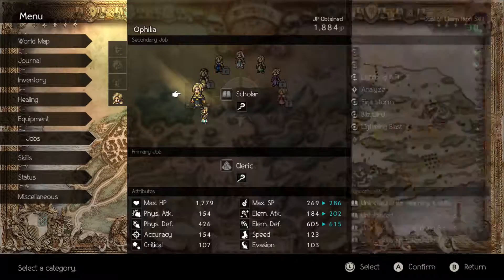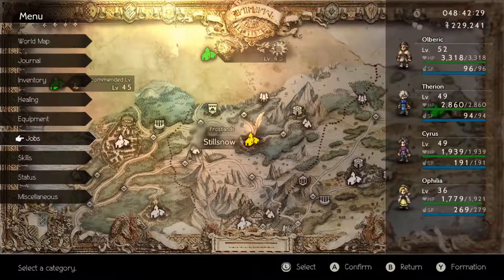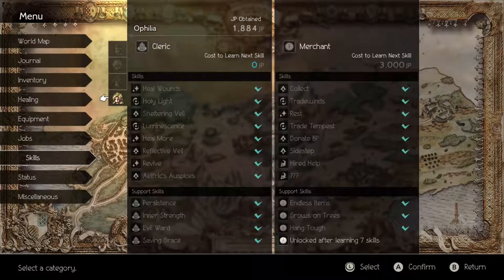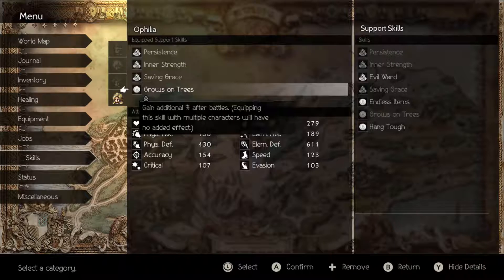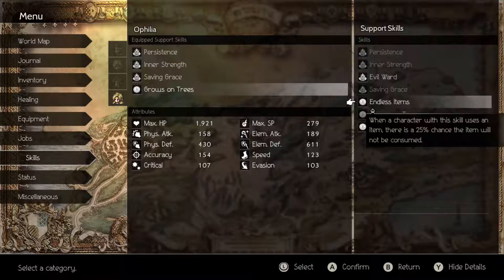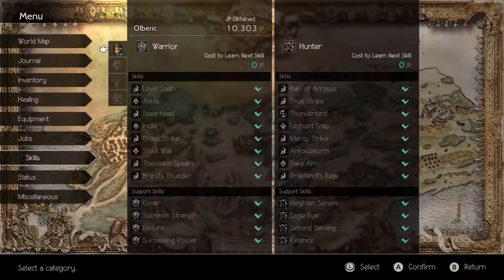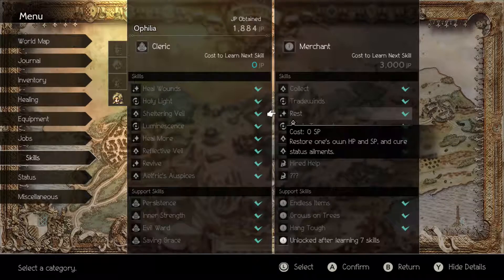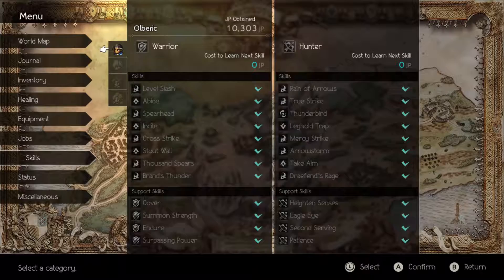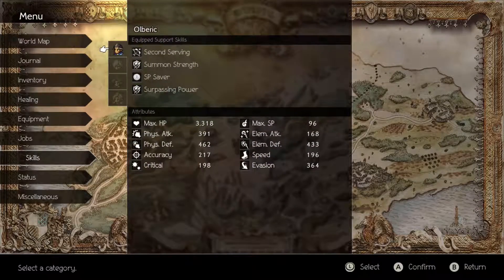Looking at jobs — we want to equip her with what? She was a merchant before. Let's do it. In terms of skills she can learn, she's not really equipped to get anything. She has that ability that lowers the cost of her stuff. Additional money, not near death, endless items — no. So she needs to learn one more merchant ability, which is 3,000 job points, and then she'll be able to unlock the seventh support skill, which reduces the cost of SP. SP Saver.